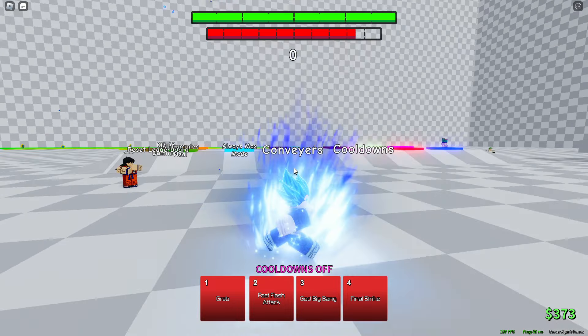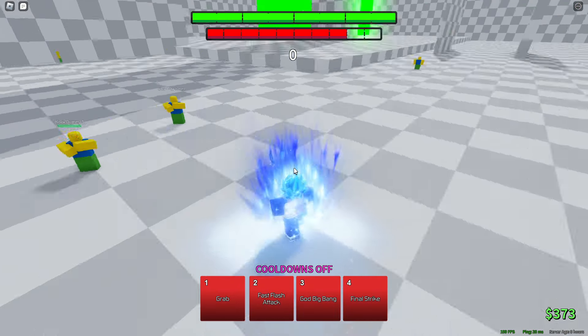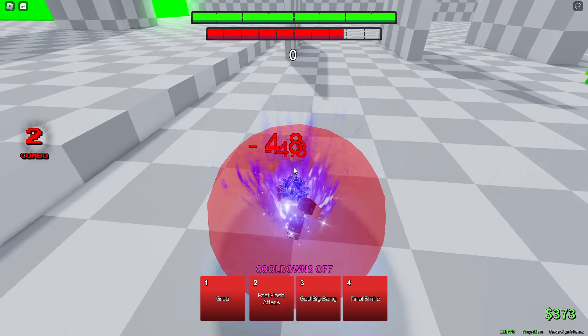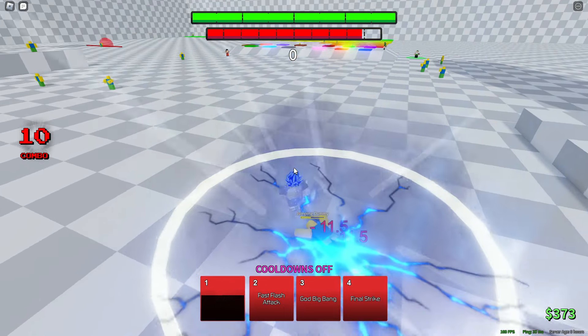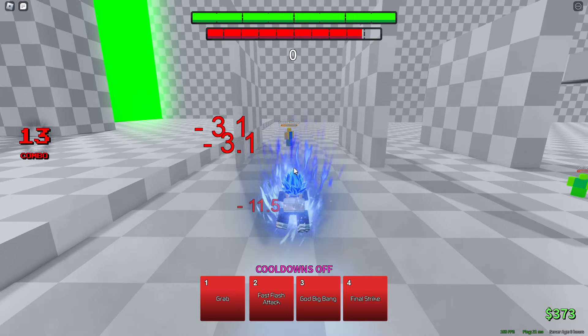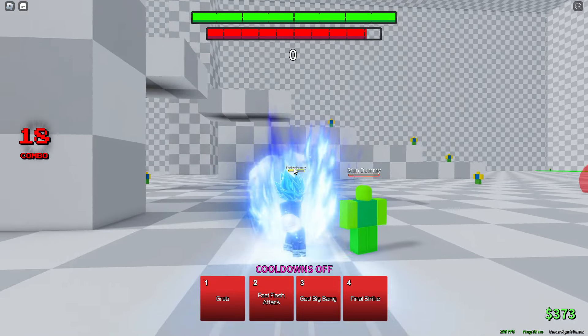And then if you click G — like when you don't have your mode but you have the aura — you go into like a mini mode I guess. So grab looks the same but it has a down slam. Yeah, if you hold space it's the same thing. Okay, it does a follow-up on both.